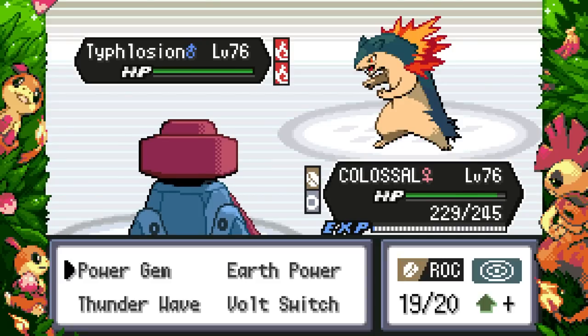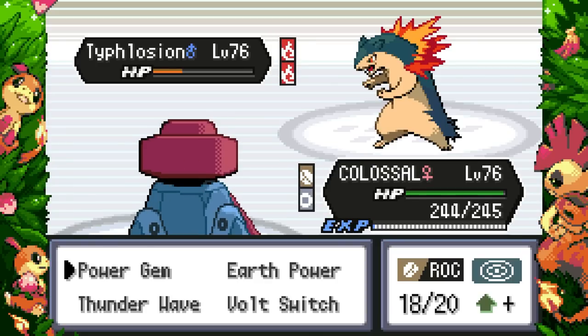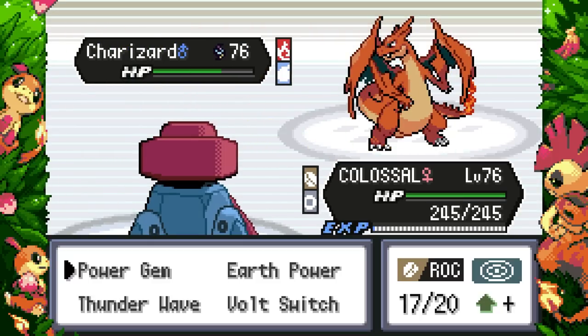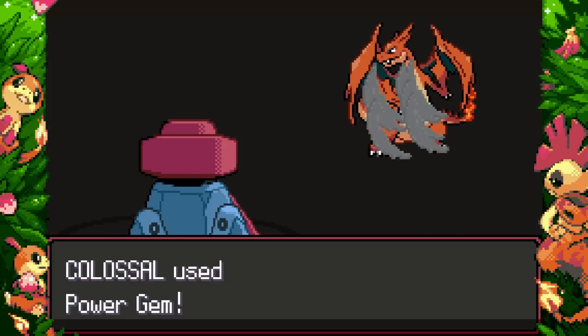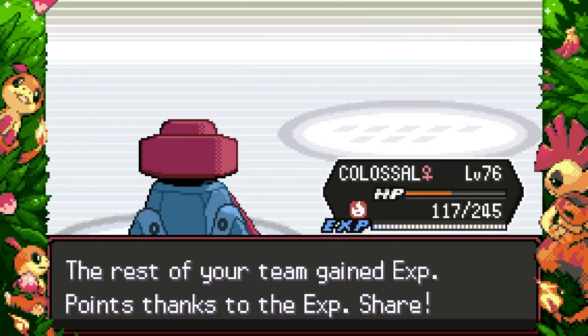I'm going to Power Gem. You have Focus Blast — I forgot about that. I'll take it though — you missed, idiot! I think I could have tanked a Focus Blast genuinely. Then Charizard comes in with Drought — I Power Gem, took that Flamethrower not so well, but Power Gem kills. Woohoo! Not my cleanest victory, I'm not going to lie, but we won using this goofy team!